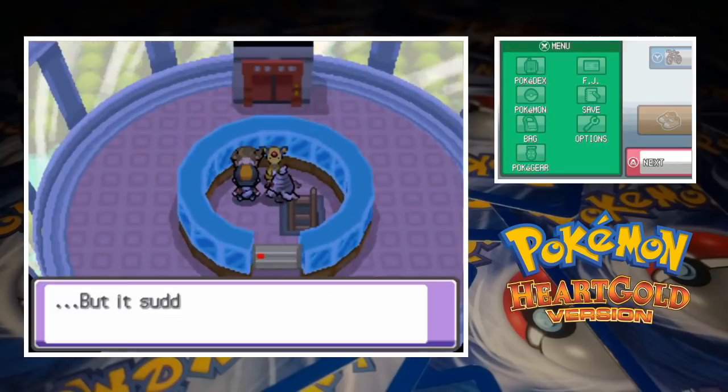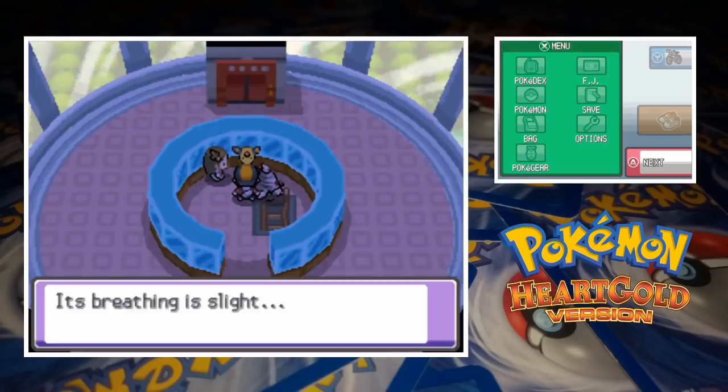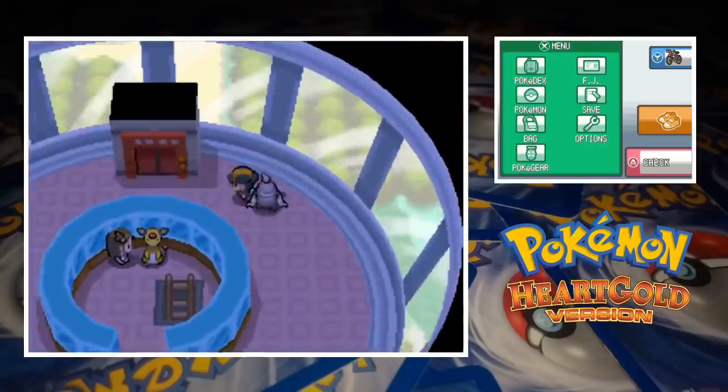Welcome to Enter the Unknown. My name is FJ and we're back today with a third episode in our Pokemon HeartGold random card challenge. For a rundown on the setup and rules, you can check out the first two episodes — they'll be linked in the description.